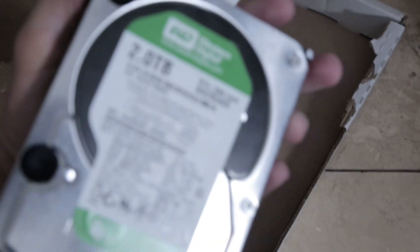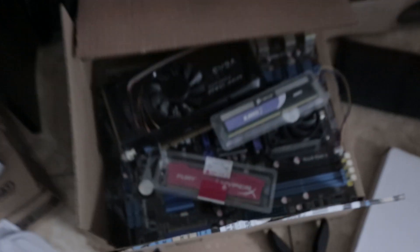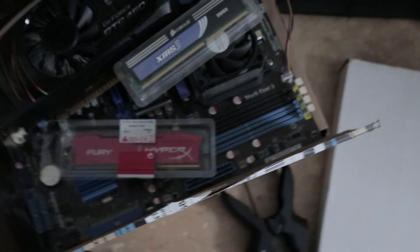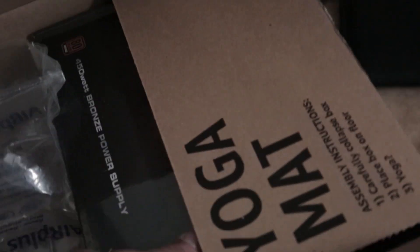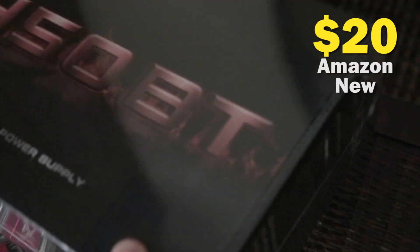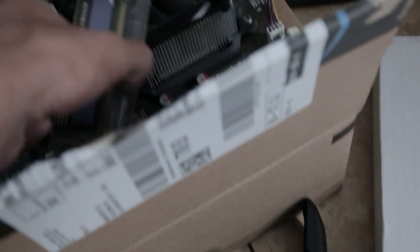Hard drive — two terabytes of space. 8 gigabytes of DDR3. We do have a brand new EVGA 450BT, my favorite power supply. And more RAM.